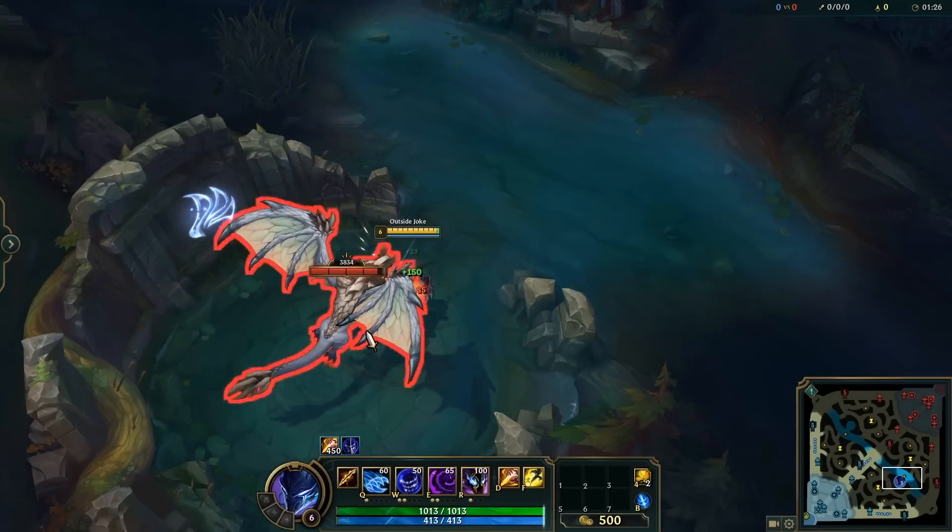A lot of people Q and then Flash and then Q to get the max range possible on Zoe, but what you should be doing is hitting Q, hitting Q again, and then hitting Flash at the very last second. Your star will travel the extra distance and give your opponent far less time to react.